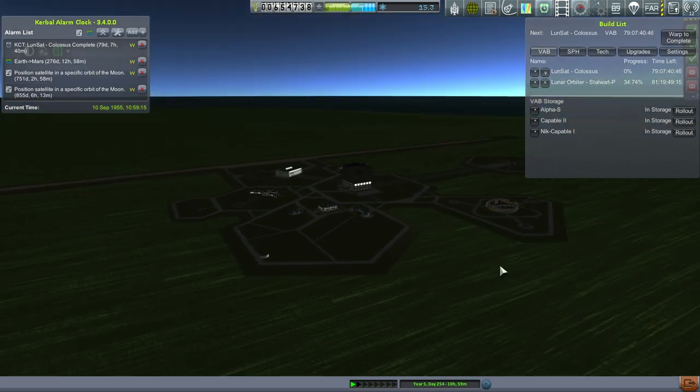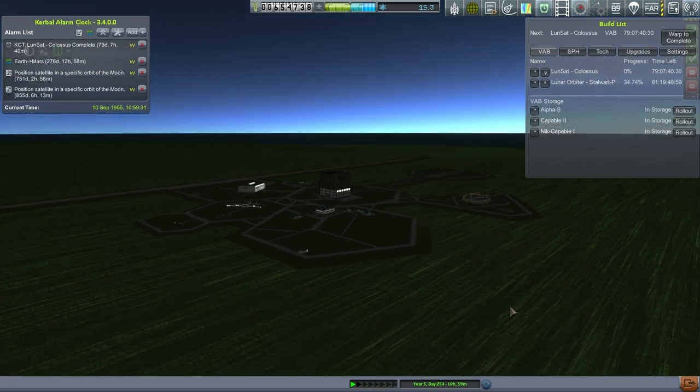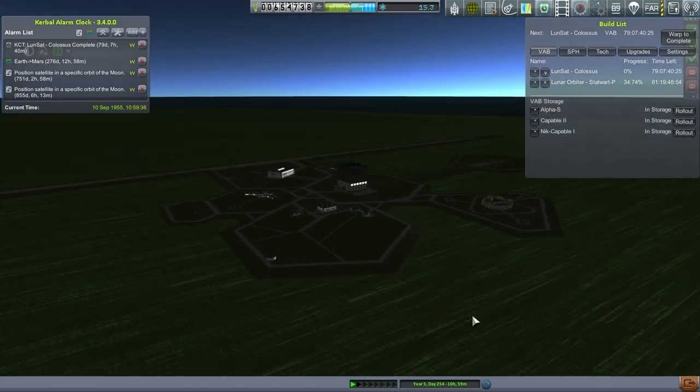Some of you might have noticed that the first stage, the core stage of the rocket, after I dumped the boosters, it has a thrust-to-weight ratio higher than 1, and I could have put more fuel on that, except that would push its burn time higher than what that particular engine is rated for. So that's why I didn't do that. We are very tight on delta-v, so if it turns out that we don't have enough delta-v for orbit, I might have to extend that stage and see what happens.